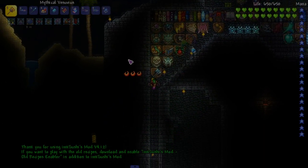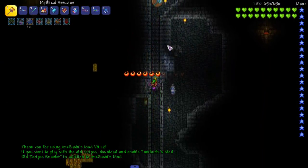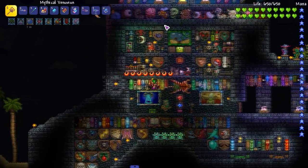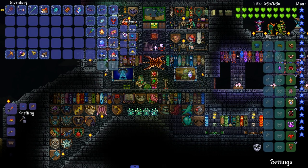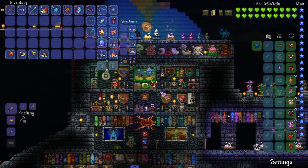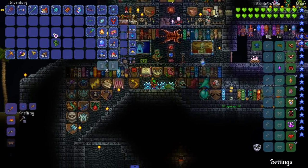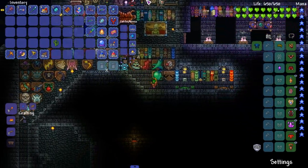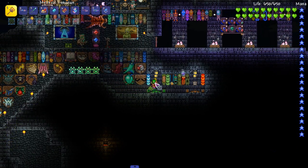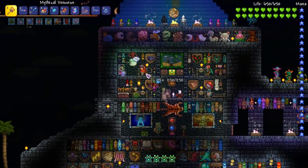Welcome back everybody. So off-camera during a stream I fought the Calamity guitar boss because I needed a bunch of money - that was probably one of the easiest accessible post-Moon Lord bosses. We're gonna fight him again just to show him off. I did a bunch of accessory upgrading, I took out Anti-Social because I wanted to get more of a challenge.